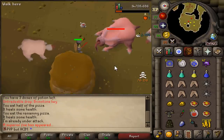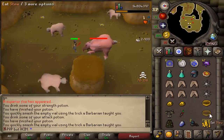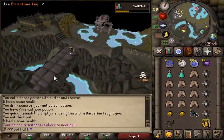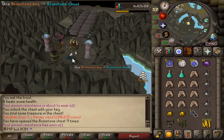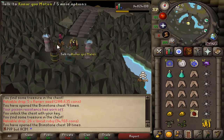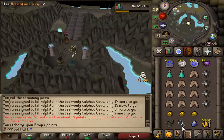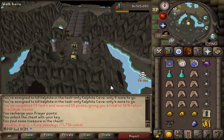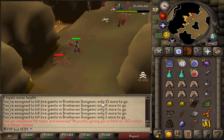And we are back to Slayer. We got three superior blood vaults - sadly no imbued hearts - and we also got two brimstone keys which we are going to open right now. Runner seeds - good but not what I want. Rubies. 71 Slayer. One more brimstone key from the task and we get two rune plate legs. Task completed, 90 points - not too bad.